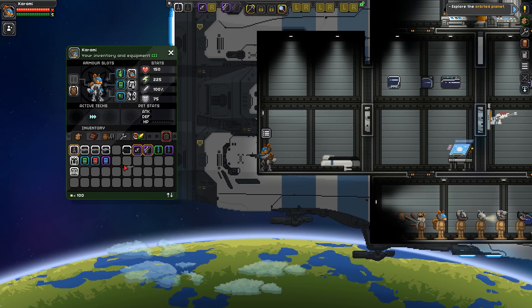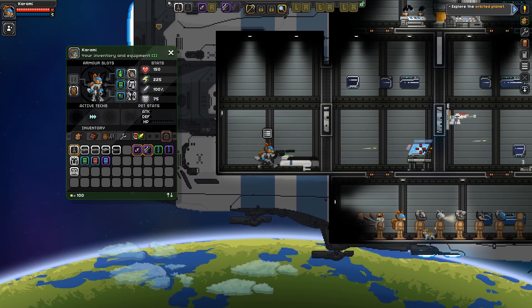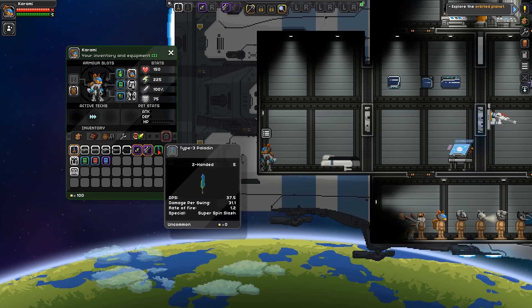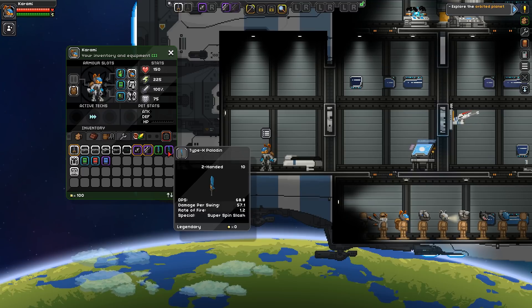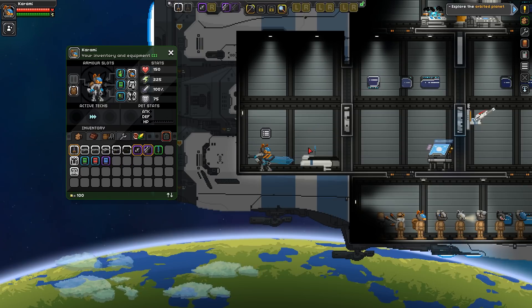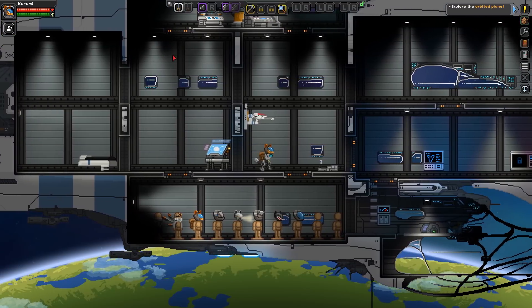The shotgun DPS is 154 with no special secondary. Then there's a silencer pistol — pretty standard fire rate, DPS of 225 at tier 8. Then there's a tier 5 melee weapon at 37 damage — it's a sword with spin slash, normal sword attacks. The highest tier melee is the Type X at 68 DPS, and I don't know why you'd go melee when the guns are much crazier. You could pretty much one-shot anything with the guns.